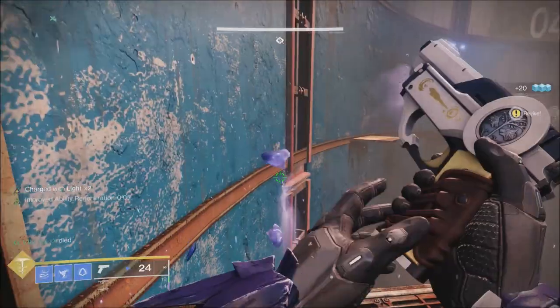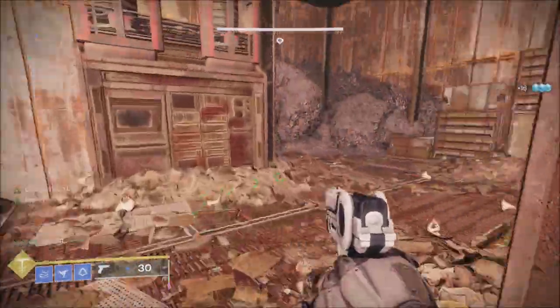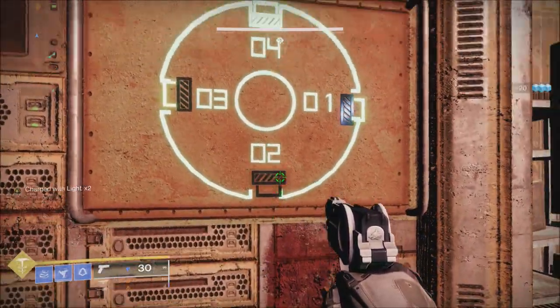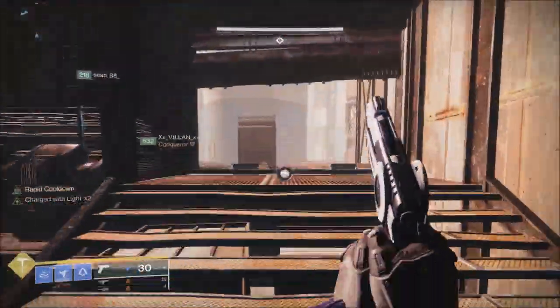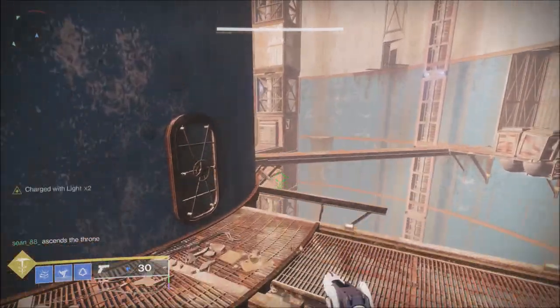This week's Xur challenge will be Safeguard. This week's Empire Hunt will be the Technocrat. The Nightfall for this week will be the Devil's Lair. The two weapons available during the Devil's Lair will be the Yasumi sniper rifle and the Plug One fusion rifle.